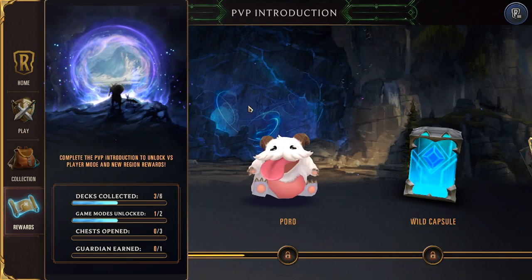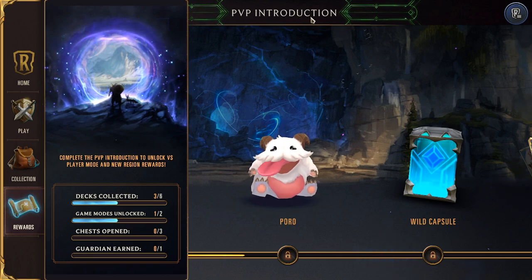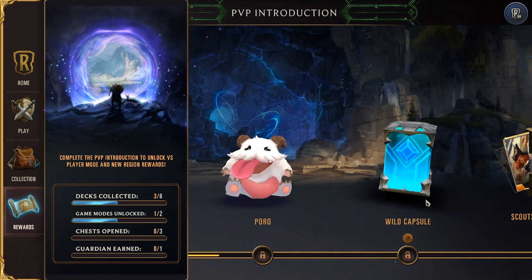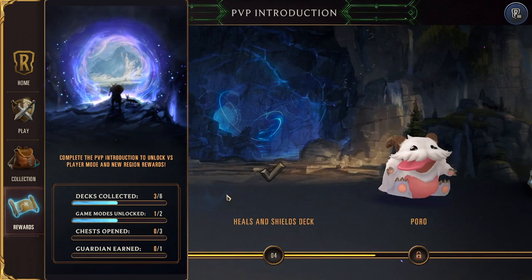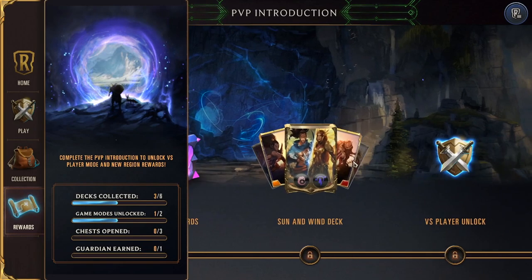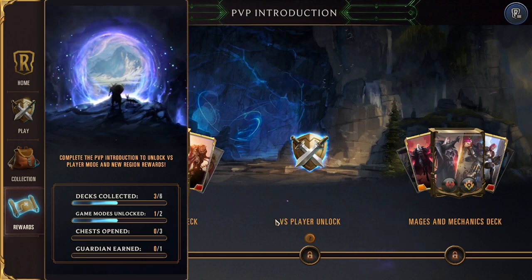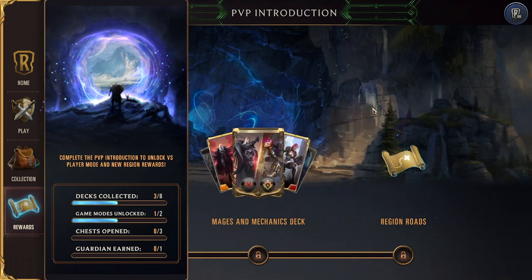The last menu you're going to see as a new player is the rewards menu. This is called the PvP Introduction Road. As you play missions and games, you'll go across this road — the XP fills a bar and you progress. The first thing you'll get is a Poro after your basic decks from the tutorial, then capsules with cards and shards, more decks, prismatic rewards, and more. There's a point on the road where PvP unlocks, so once you play through enough games to get that far, you're able to play PvP against other people. Then you get more decks and unlock region roads.